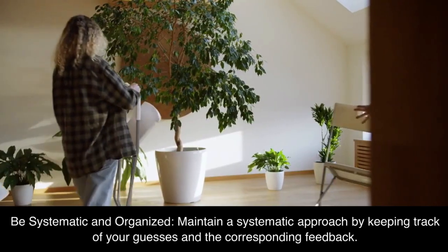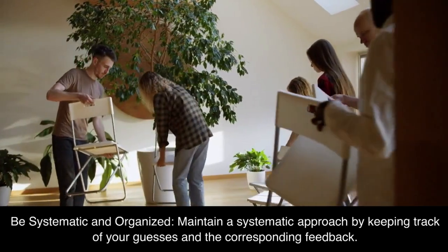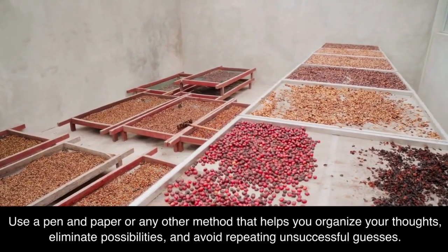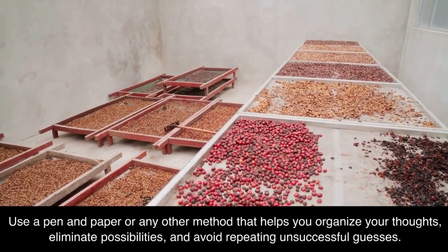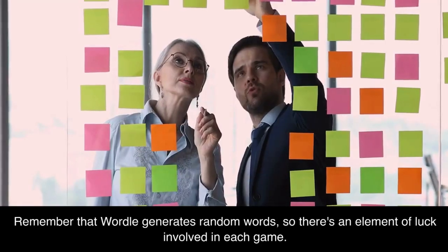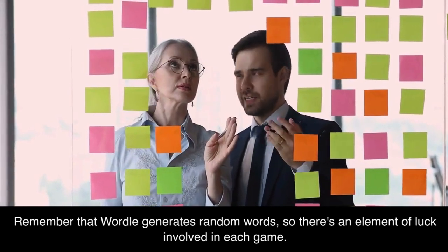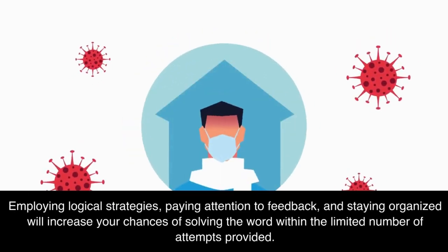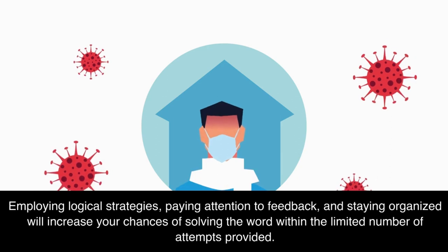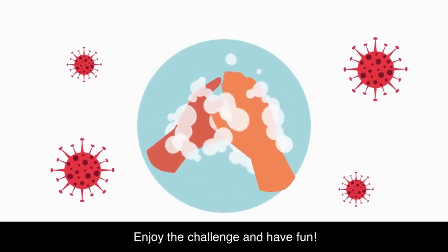Be systematic and organized. Maintain a systematic approach by keeping track of your guesses and the corresponding feedback. Use a pen and paper or any other method that helps you organize your thoughts, eliminate possibilities, and avoid repeating unsuccessful guesses. Remember that Wordle generates random words, so there's an element of luck involved. Employing logical strategies, paying attention to feedback, and staying organized will increase your chances of solving the word within the limited number of attempts provided.